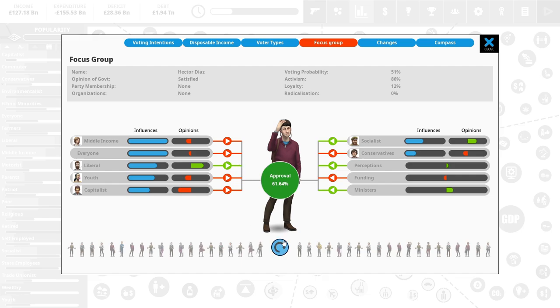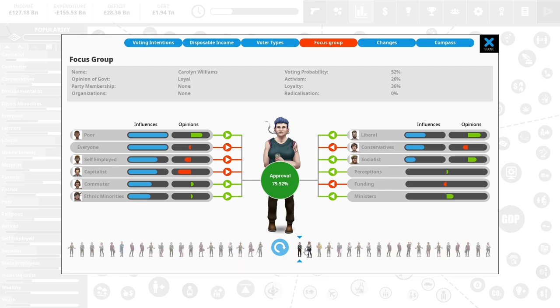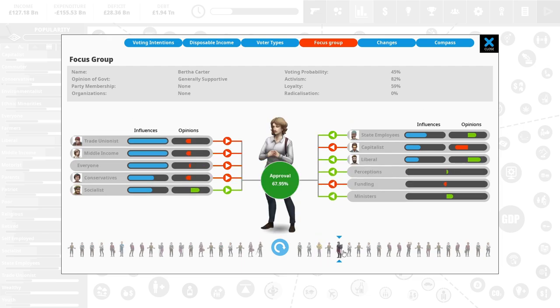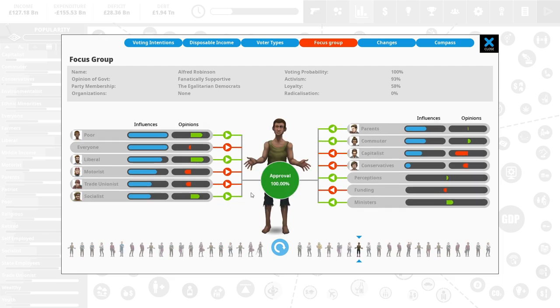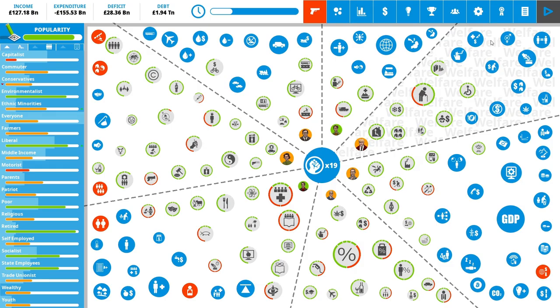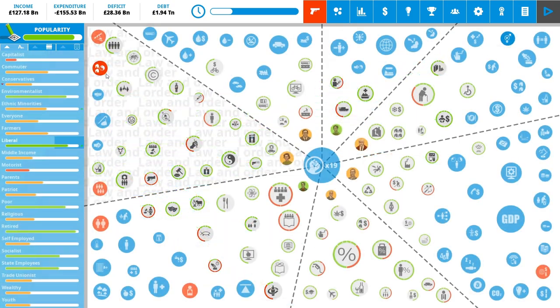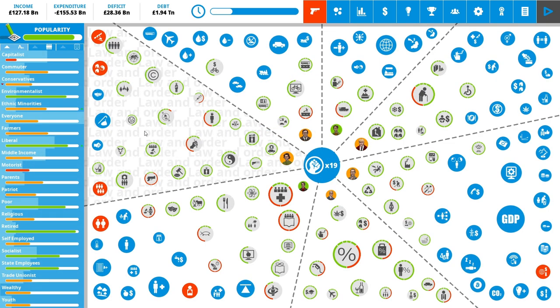If I find somebody in the focus group who's a motorist — so this person's a motorist. They hate us because they're a motorist, however they're also poor, liberal, and a socialist, and they actually quite like us due to that. So they like us at 100% even though as a motorist they could despise us. It doesn't matter because everything else adds up. It's not based off of individual equally weighted things — a motorist can also be a liberal and a liberal can also be a commuter.